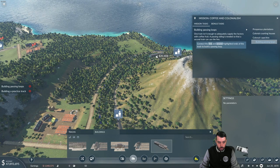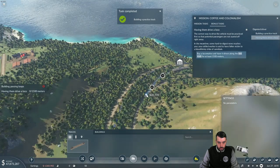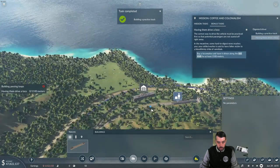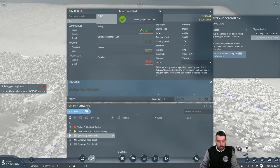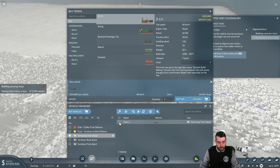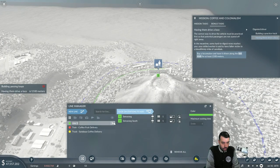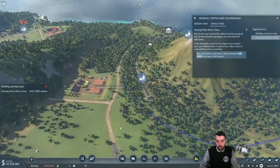Let's go ahead and add a train depot there. We gotta connect it. In the meantime, just buy the cheapest train possible. I don't know if we need anything else than a loco so I'm just gonna buy that first. Then we'll set a new line which will go from here. We'll just name it 'train test track.' There we go — and you can see the meter is already climbing up.